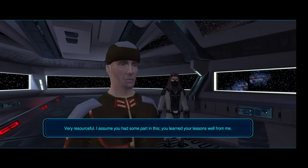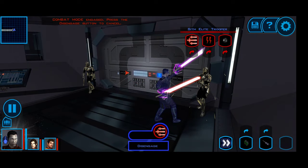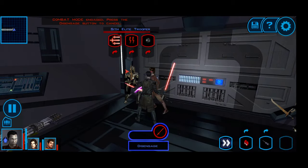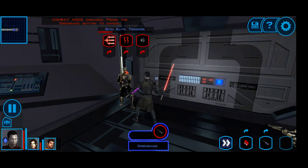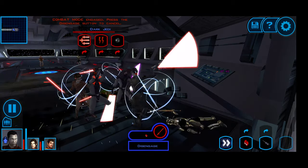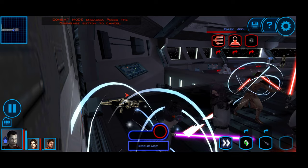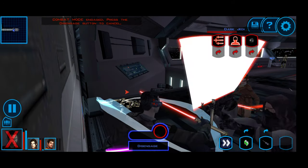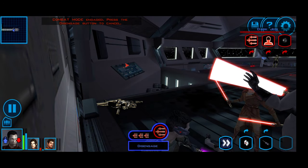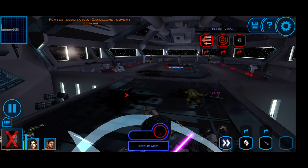The idea is to defeat everyone as fast as possible. I know the Dark Jedi are going to be on us pretty fast. Cards already down — let's do a health pack and drain life. Bastila is down too.